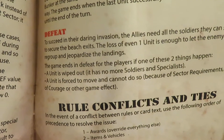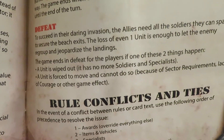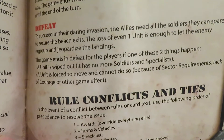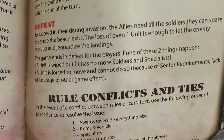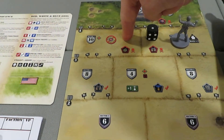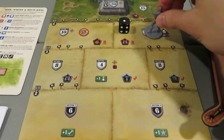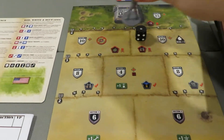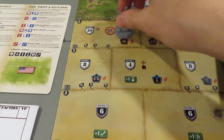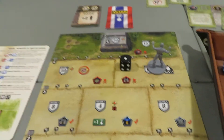I'll show you guys the two ways that you can lose this game. One is obvious — if you run out of men, that's the primary way you die. It says defeat: the game ends in defeat for the players if one of these two things happen. A unit is wiped if it has no more soldiers and specialists — which is not happening to me right now. But another one says a unit is forced to move and cannot do so, because of sector requirements or lack of courage or other game effects. So as of right now, I can't move here. You can't move back, you move sideways and you can advance — you can't go backwards. Problem is I don't have the Minesweeper requirement. I can't go here because I don't have the Medic requirement. I have the courage, I have the whistle I need, but I can't move any further. So I am stuck.